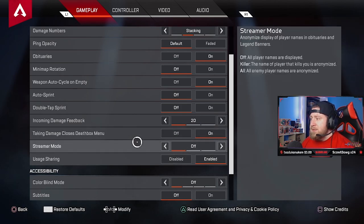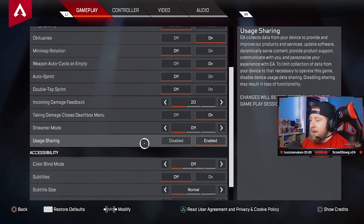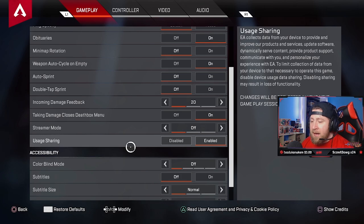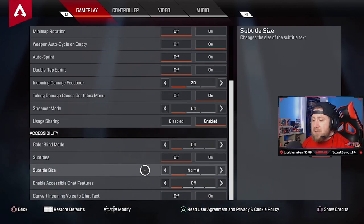Streamer mode: this is for streamers who don't want people to know their name. I have mine turned off — I want people to know when I kill them. Usage sharing: I've had this on since I started playing. Hopefully it helps EA with the data they're gathering to make the game better. Colorblind mode: off. Subtitles: off — you don't need subtitles for anything in this game.